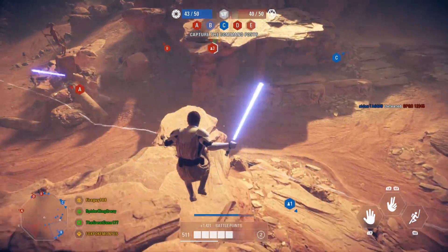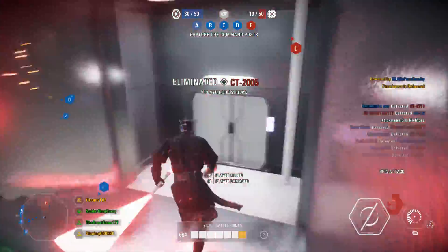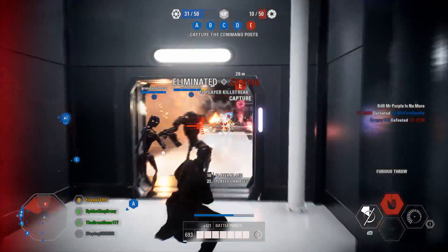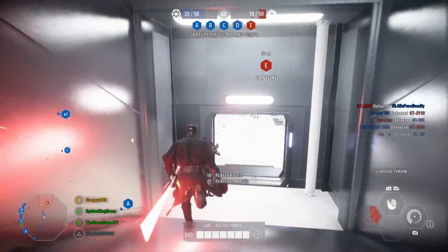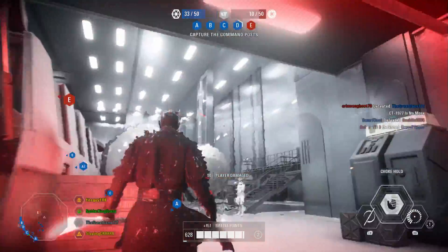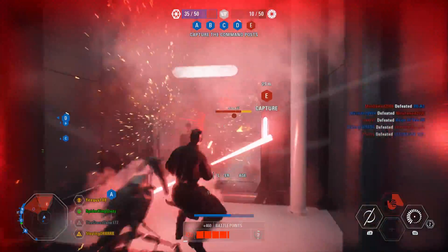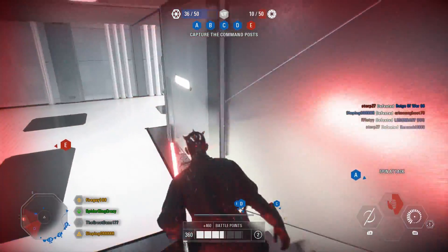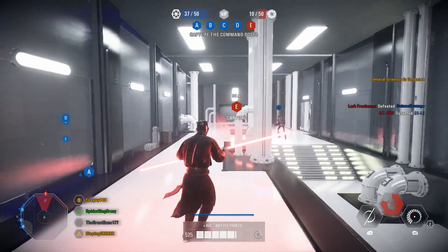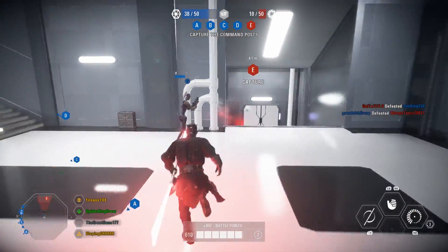Moving on to number two, we're going with Kamino. What makes Kamino such a brilliant Capital Supremacy map is the fact that there are no vehicles. This is due to how the map functions with very close quarters combat, and the platforms would make it pretty risky for any side to use vehicles. It would be interesting to see ships on this map with invisible walls to stop people falling off, but overall it's a good decision. It makes Kamino feel the most unique out of all the Capital Supremacy maps, and it's a nice mix of indoor and outdoor — something none of the other maps offer.